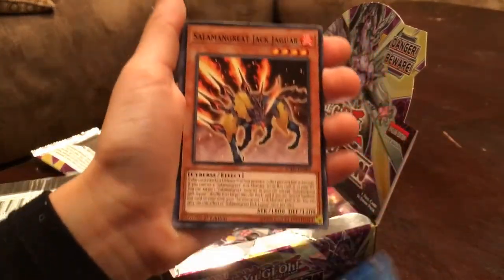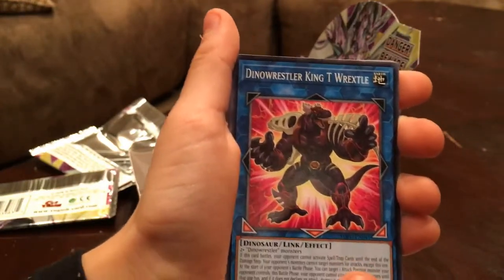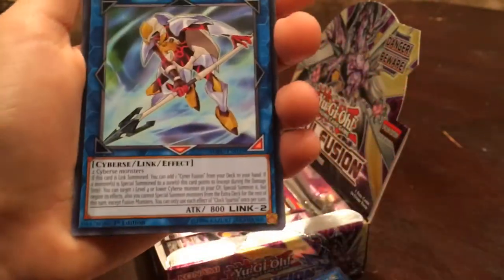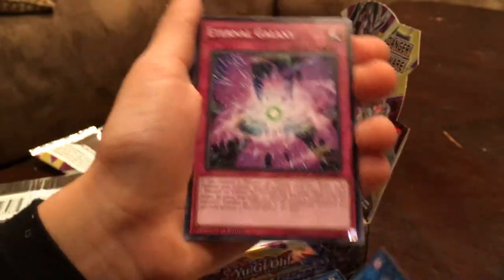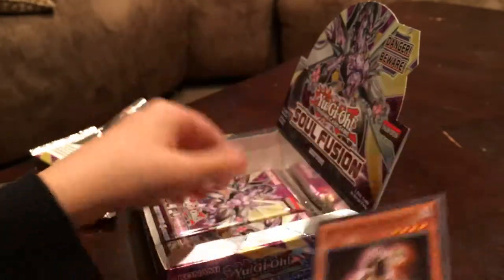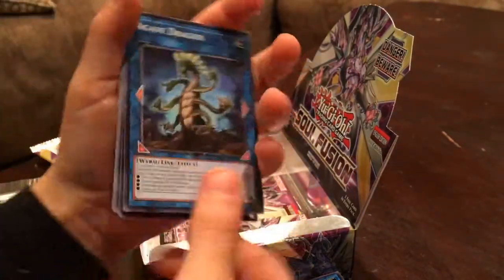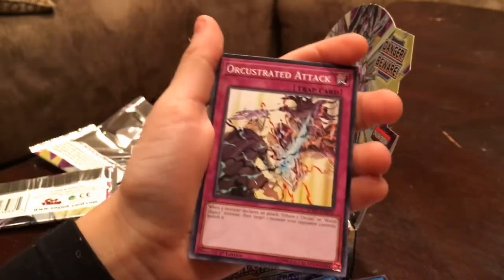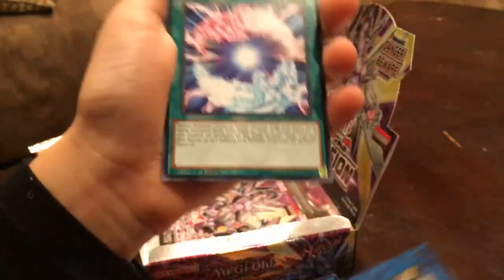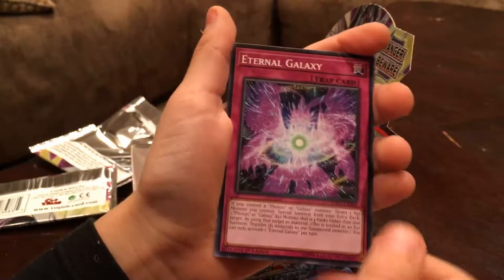Pack eighteen: Agave Dragon, Salamangreat Jack Jaguar, Bear Blocker, Dino Wrestler King T-Rexel, Noble Knight Ivayn, Clock Spartal, Eternal Galaxy, Two for One Team, Gravekeeper's Spiritualist. Agave Dragon, Galaxy Brave, Orchestrated Attack, Galaxy Eyes Solar Flare Dragon, Cyanide Fusion, Orchestrated Core, Orchestrated Engine, Salamangreat Falcon, Eternal Galaxy.